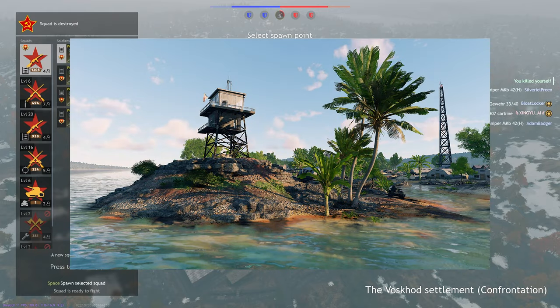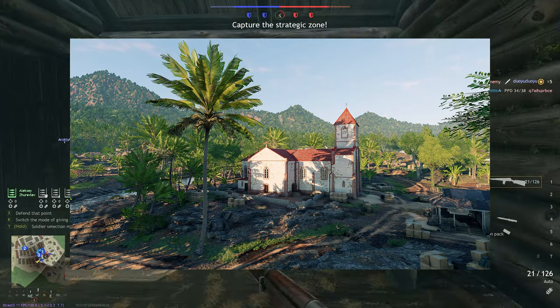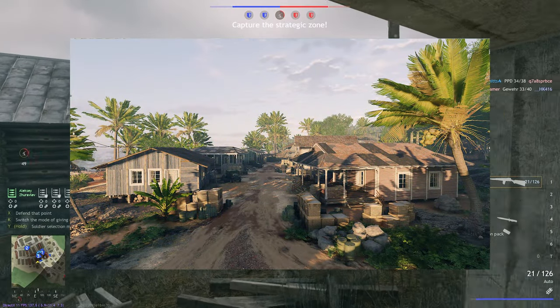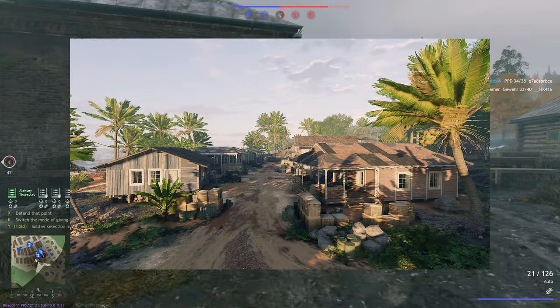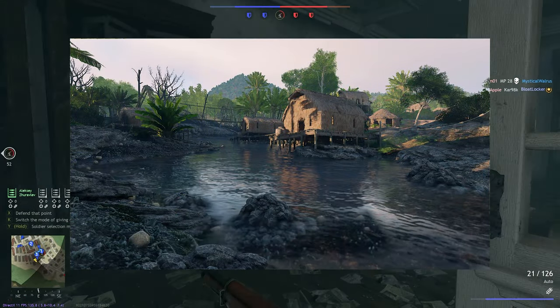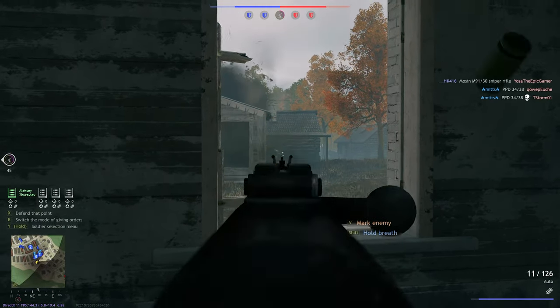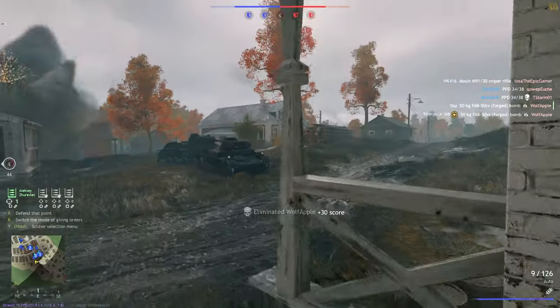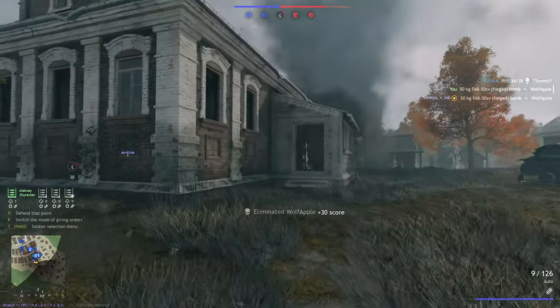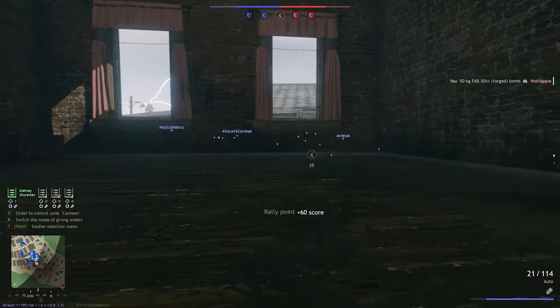There are pictures of upcoming maps and they look really good — Enlisted is a really good-looking game in my opinion. With locations like Guadalcanal and Gavutu Island, which housed a large Japanese base, a lot of amphibious warfare seems possible. This makes me hope for unlockable amphibious vehicles in the game, not just the two premium squad vehicles mentioned earlier, because it would be a bit weird to have amphibious vehicles only available as paid content.